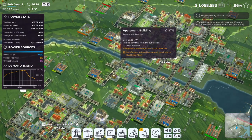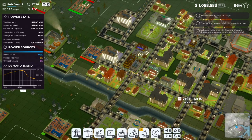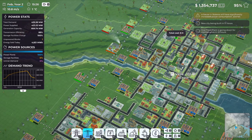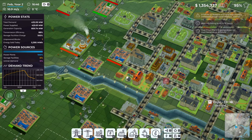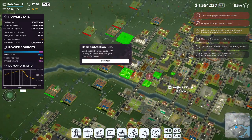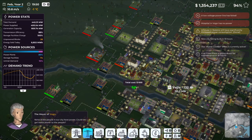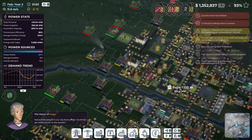Only three days left! We definitely have some big problems - one area is super overloaded and keeps busting power lines. I keep having to fix them over and over. I need more substations but I'm limited on placement options. I might be able to run a power line a different way but we are just about done anyway.